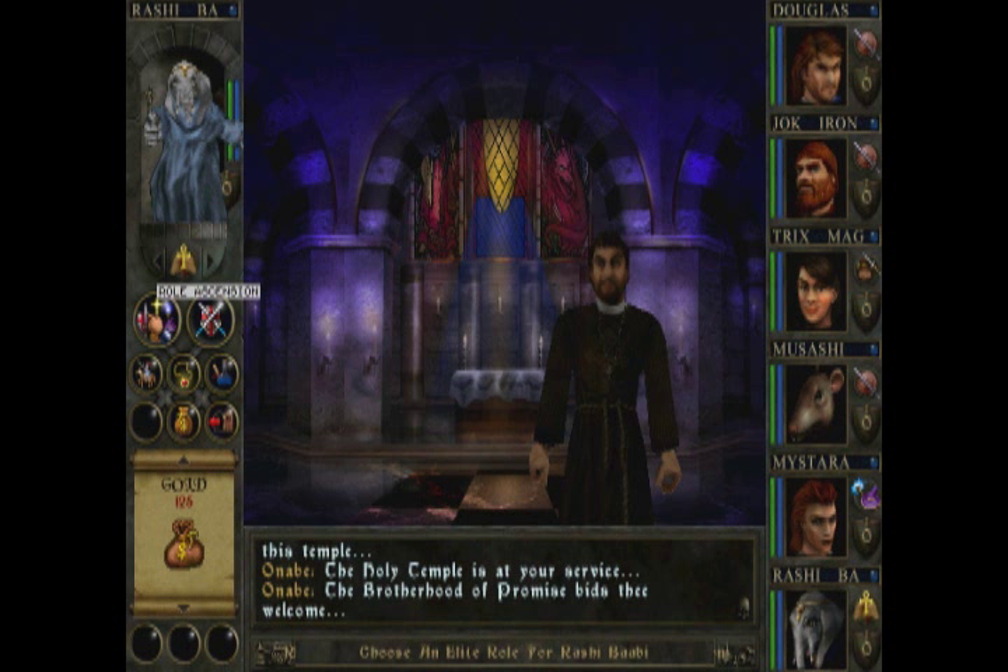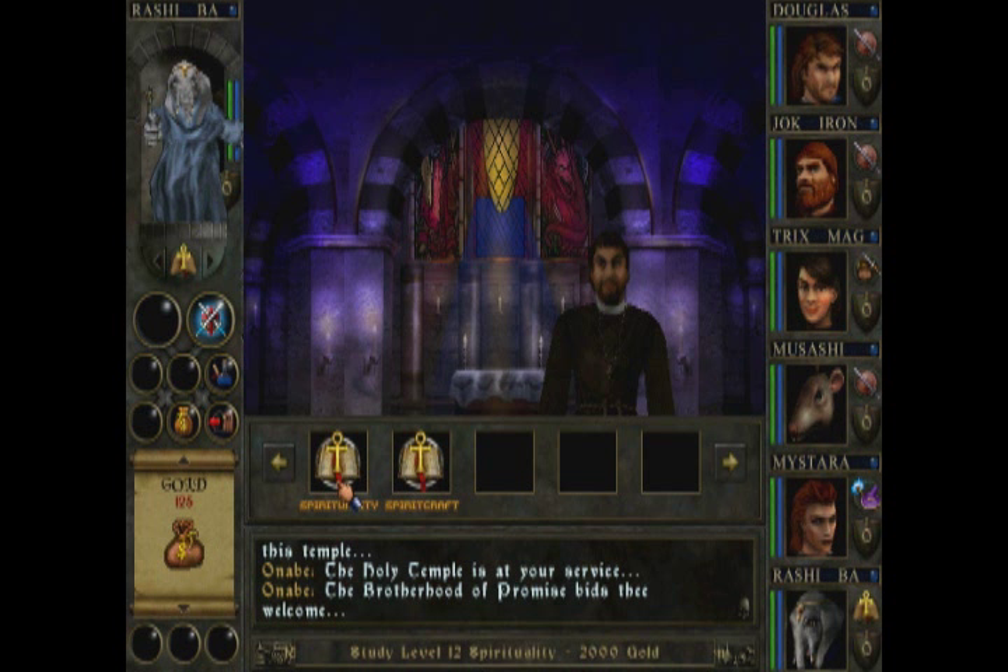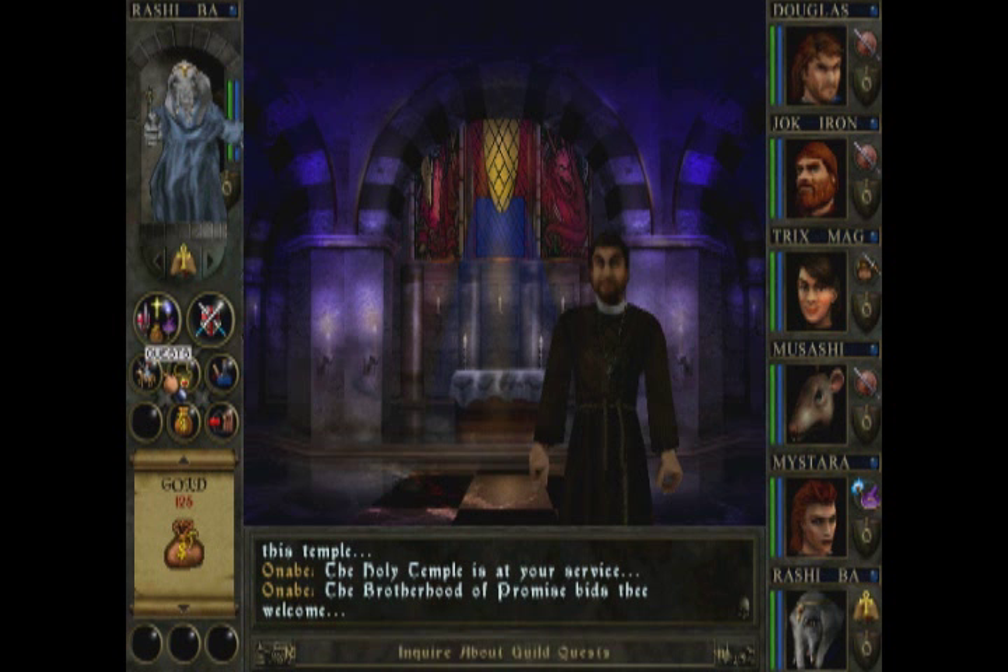Joining the guild opens up new buttons. We got role ascension so she could go into other roles — like prestige classes — but she's actually going to stay as Cleric the entire game. And training, so she could train in these two stats here, which costs more money than I want to spend.